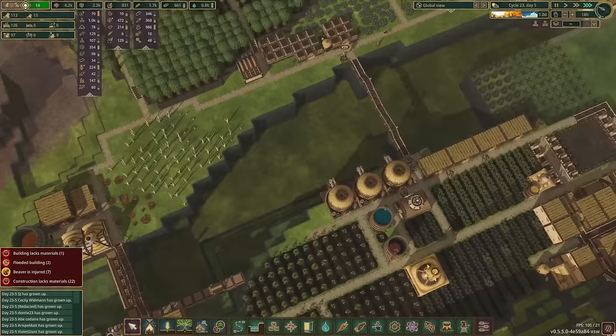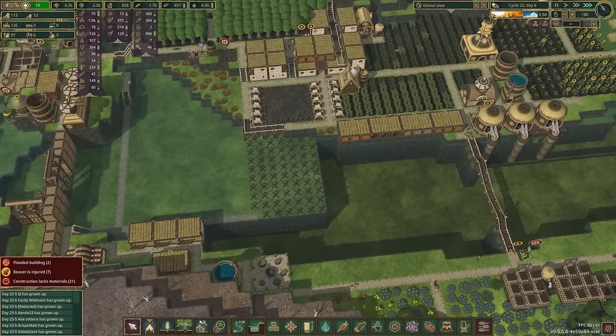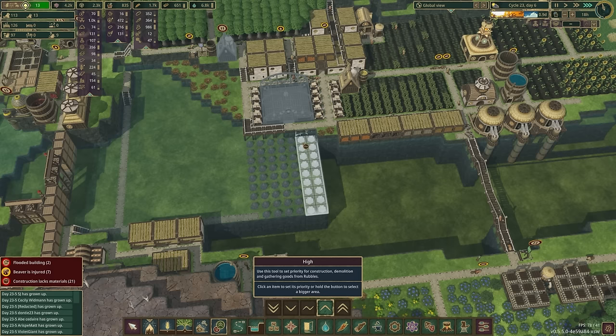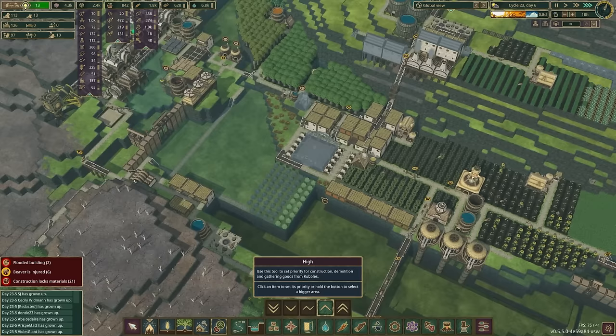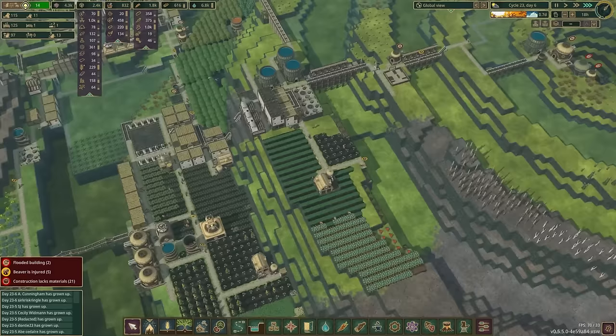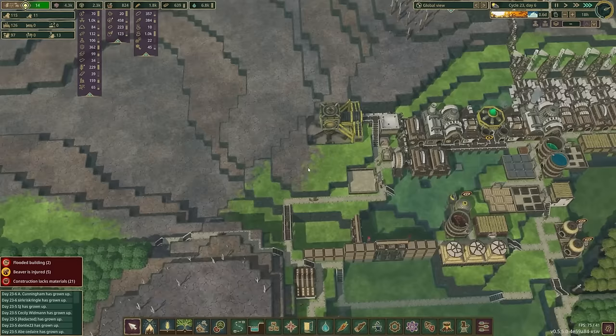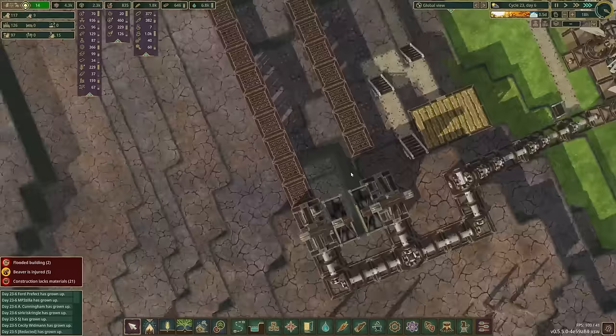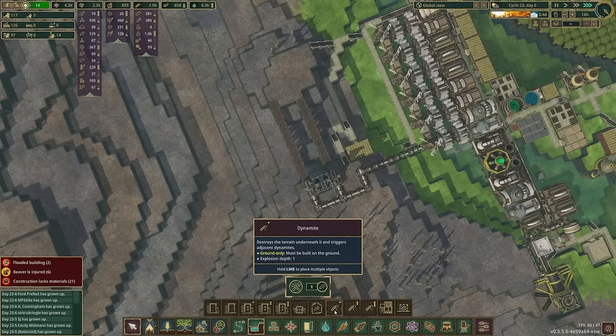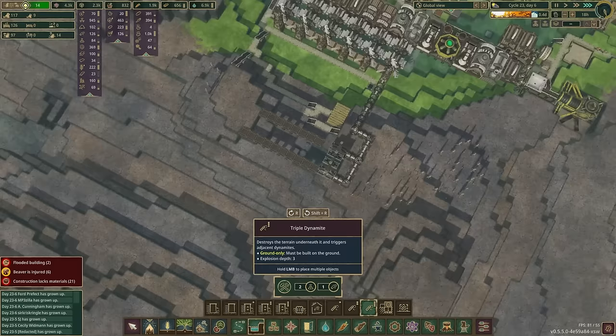I have the dynamite and extract to do it - we just need builders to do what they need to do. I have unemployed beavers now, lots and lots of unemployed beavers, so I need to build some additional builder's huts - that would be a smart move. Dirt storage is already coming out. We have the technology. This is a single - so that's good to know, we don't need to waste dynamite unnecessarily. Well, we don't need to waste extract - that would be the smart thing to do.